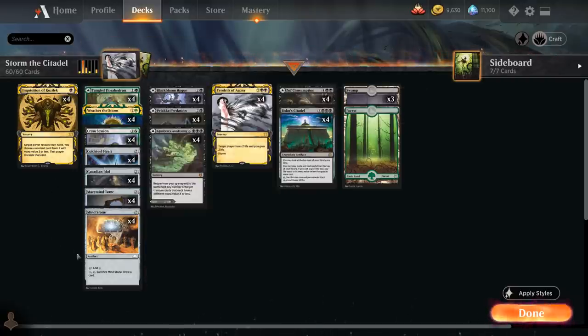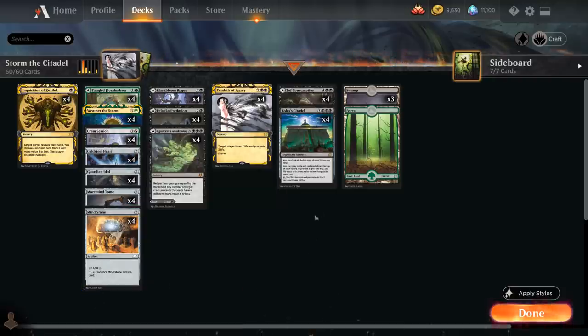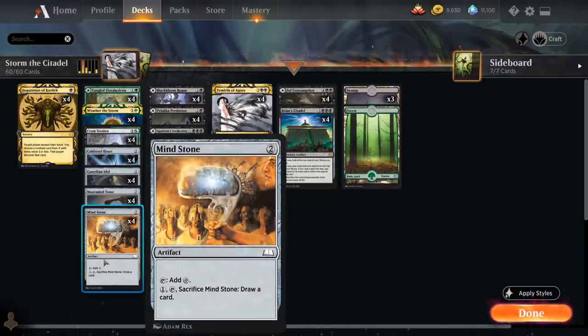Mind Stone is by far the best ramp card because we can sacrifice it to draw a card. So if we're comboing and have a Mind Stone untapped alongside 1 extra mana, we can sacrifice it to draw past a card we don't want to cast with Bolas' Citadel — for example, if we're low on life and revealed a second Bolas' Citadel on top, we can sacrifice the Mind Stone and draw instead, hopefully finding a better card to keep comboing.